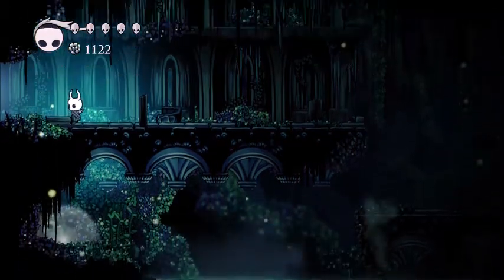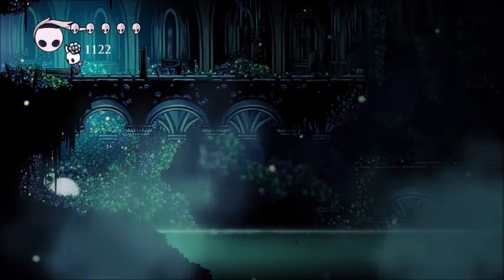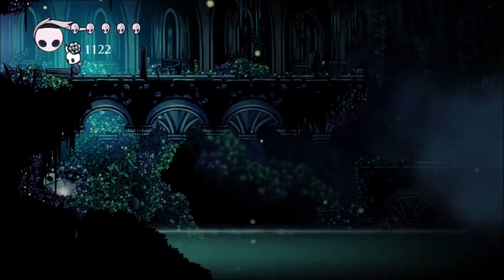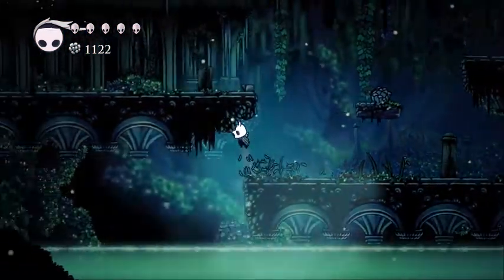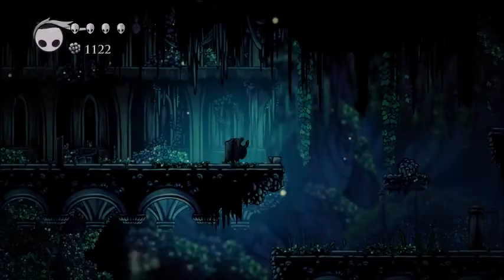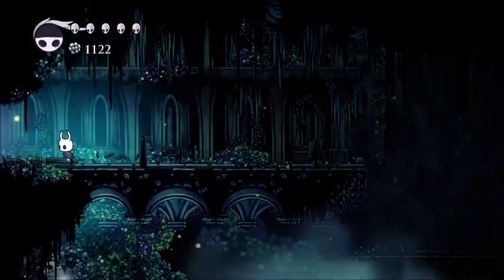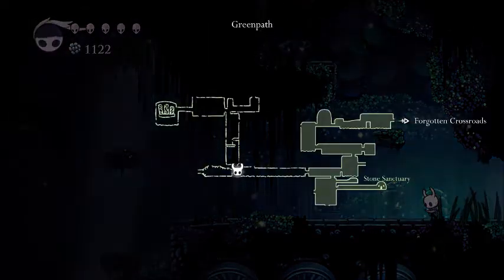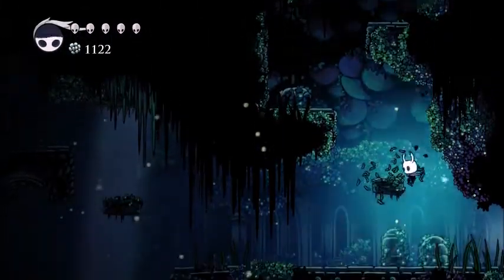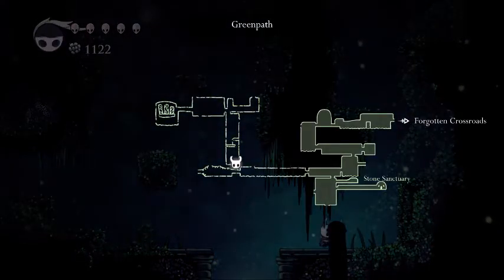Wait, you guys see that little glowing thing? I didn't know you can move your camera down. I'm not sure what that is, but I want it, so we're gonna try and get it. Nope, you can't. I need a dash first, but we can remember that for later. I didn't know there was a little overhang there that was gonna knock me down. I don't know why I always expect the grass walls to be breakable — they just should be. They're made of grass, what are they gonna do?